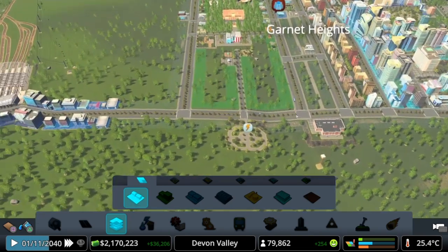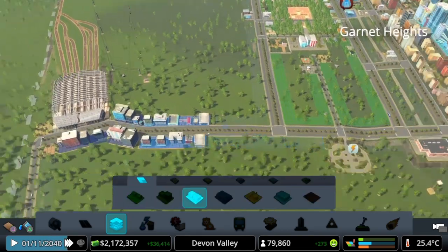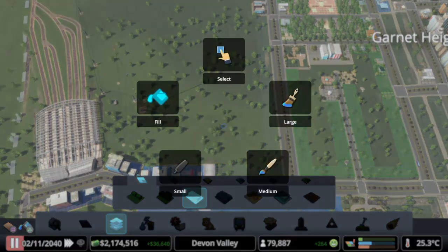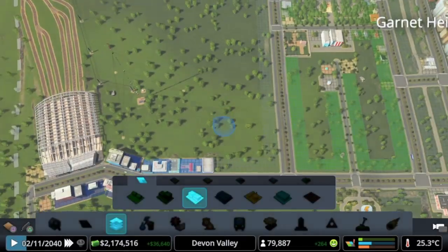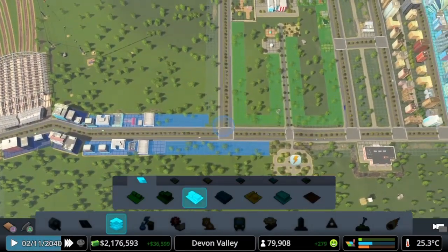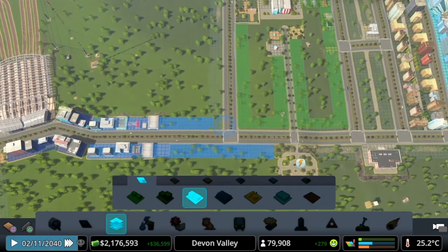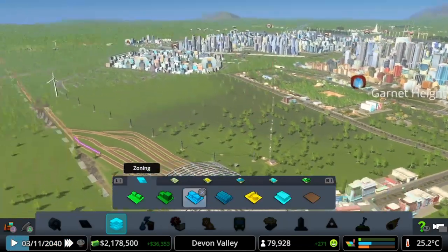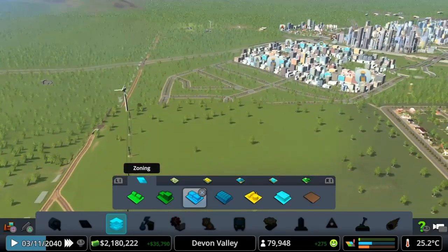Once this zone's in, that will get power. We could even add some more low-density shopping around there. I don't want to do the entire of that, so let's get the small select tool and we'll go up to about there - I'll need to delete those final two. Once we get the high density, once we get the airport, I think this might be a nice spot for it, depending on the size of it.